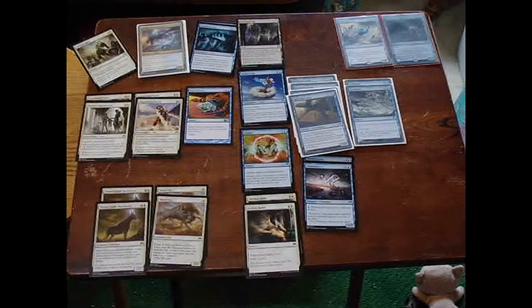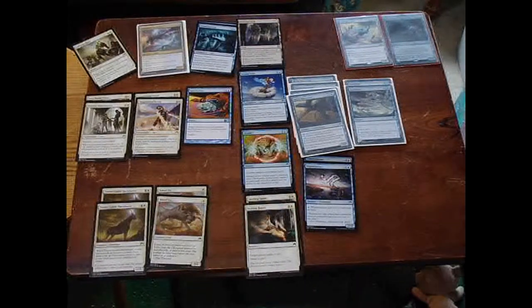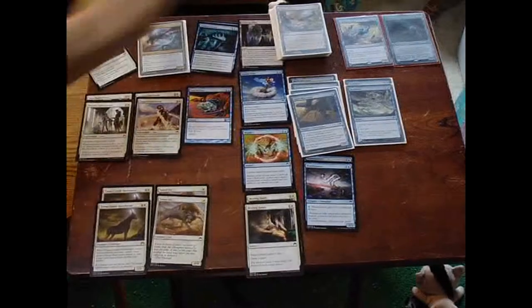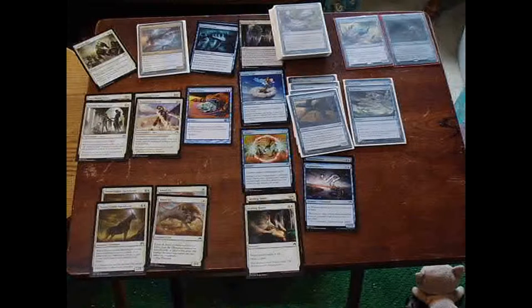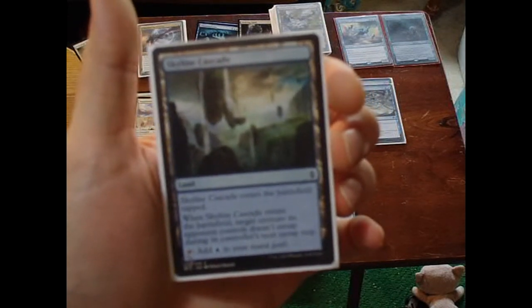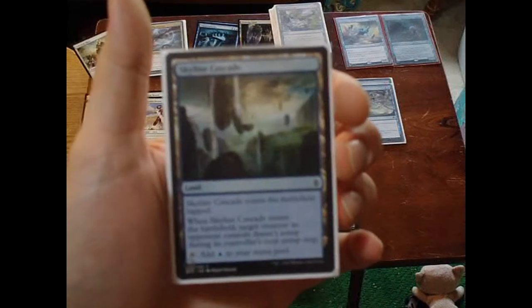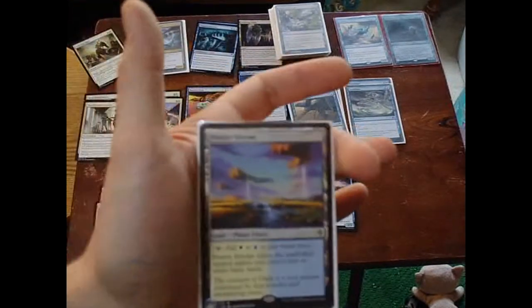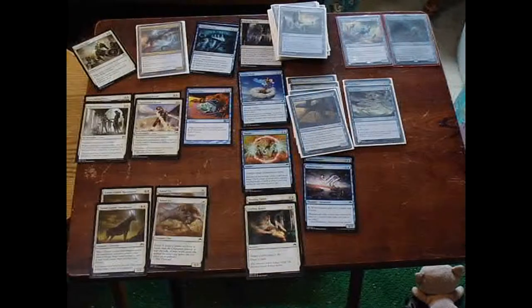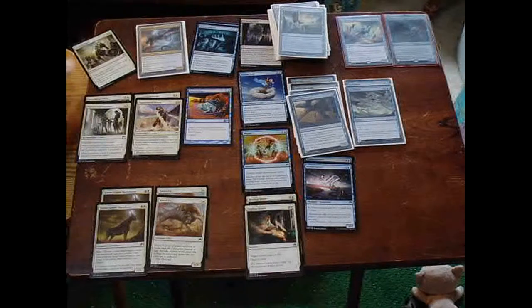I believe that brought our land total to 22. I also have Skyline Cascade in here from Zendikar — when it enters the battlefield, target creature an opponent controls doesn't untap during its next untap step; it comes in tapped for blue. And one Prairie Stream, because I got lucky and pulled one.